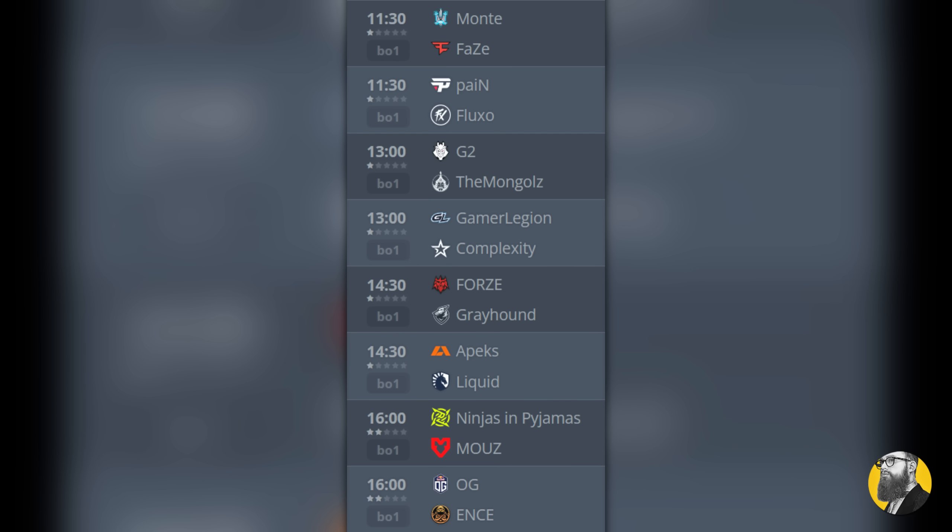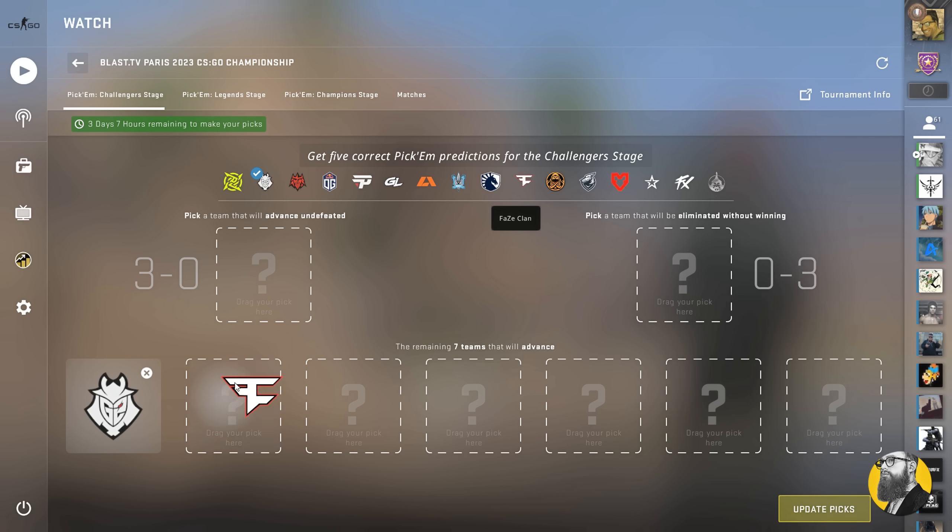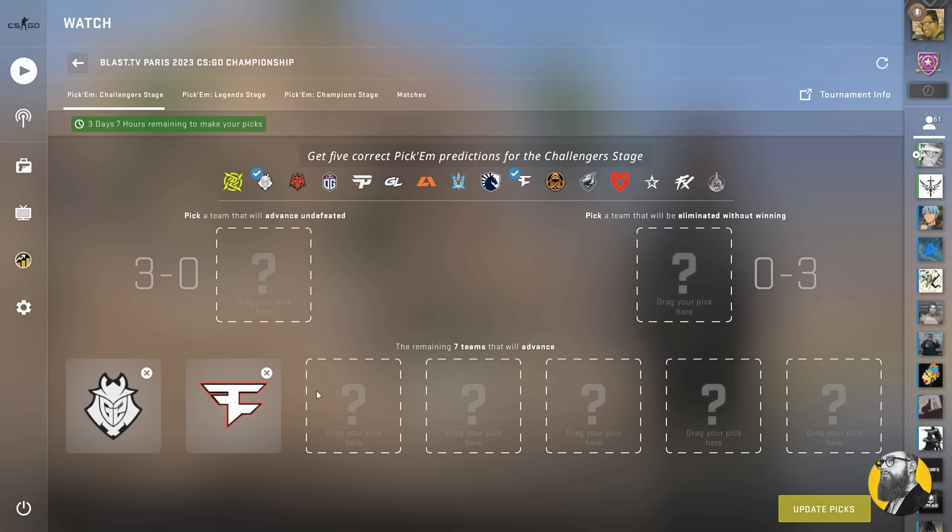Here are the first matchups for each team. Starting with teams to advance, I'm going with G2 — they're ranked four, and despite some shaky performance, they're still a strong contender. My next pick is FaZe, ranked five. Despite barely making it through the last chance qualifier, they are still a solid team that never gives up. I still believe they'll advance regardless of their recent underwhelming performance.